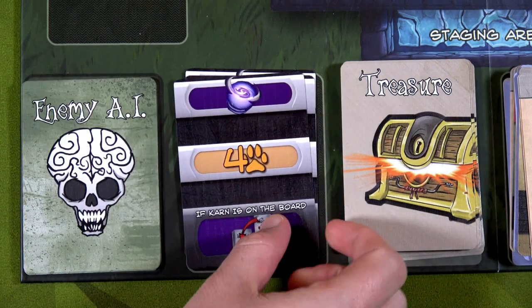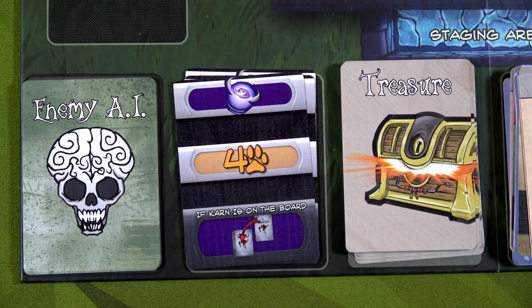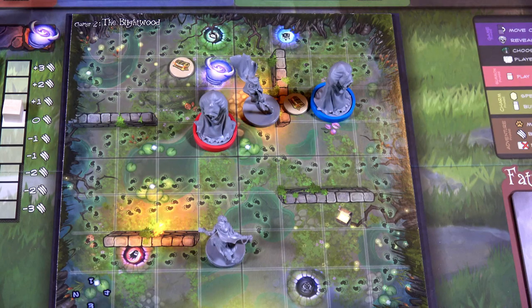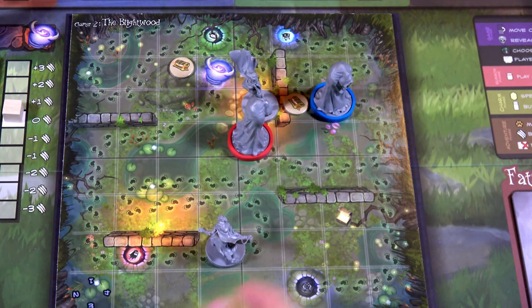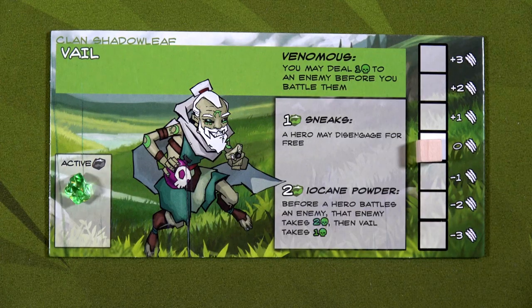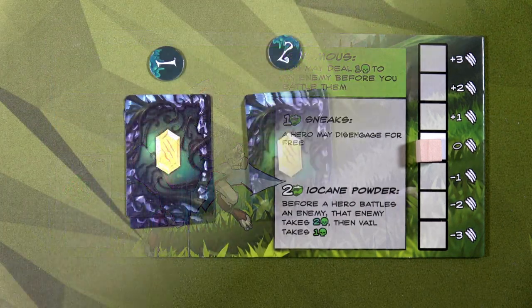We'll go ahead and flip an enemy AI card. Karn's going to move for movement — no worries about the fatal wounds yet. Karn will take that step, and part of me wants him to come out this round so we can hit him once or twice, but part of me says let's just deal with him in the third chapter. With four movement, the Lorry will just move adjacent to Luna, and then this blue minion will move to here.